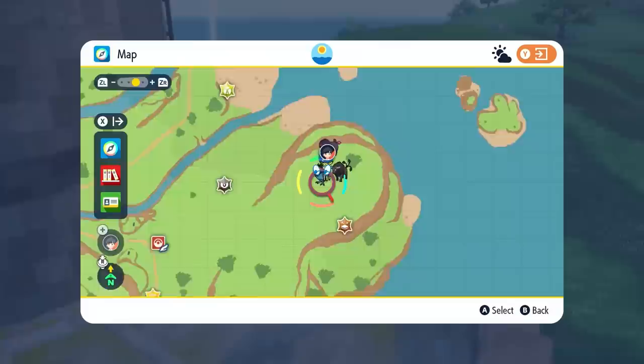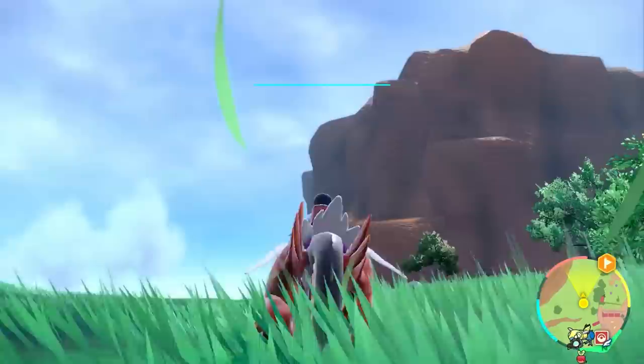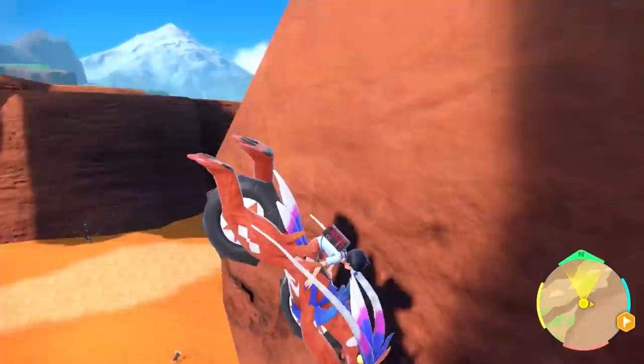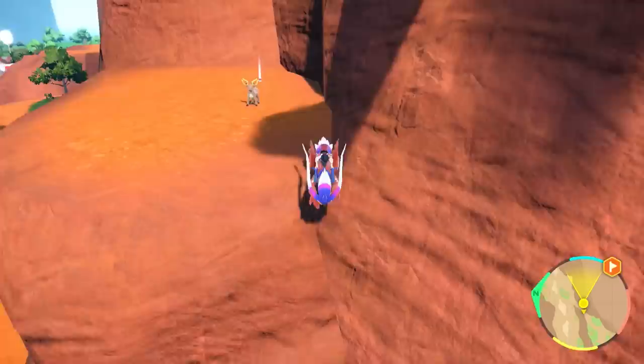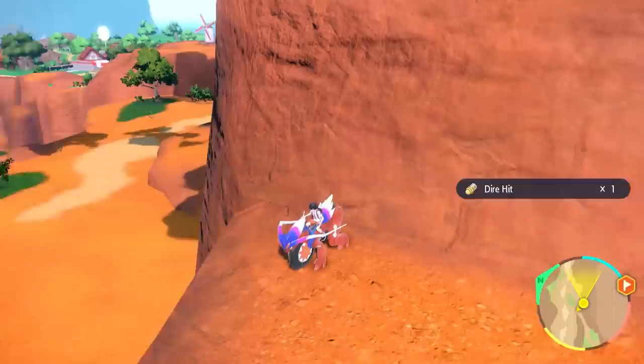It looks like there are some ruins at the top of a nearby cliff but I don't think we can reach it without the climb ability. I spot a Komala and try various jump angles to reach the plateau. After a running start and angling it properly — we made it! But then it leads to another old area, not quite where I wanted to go.